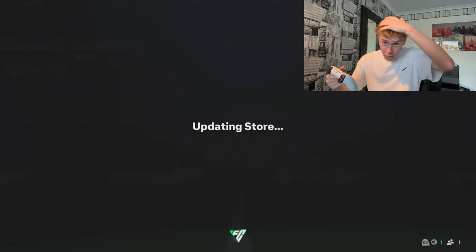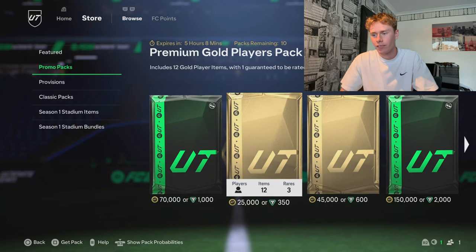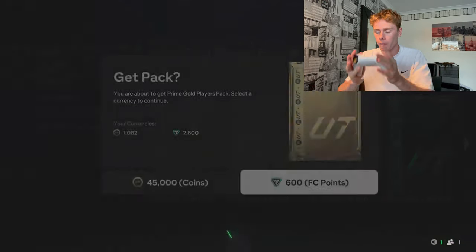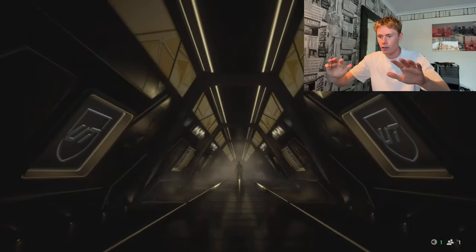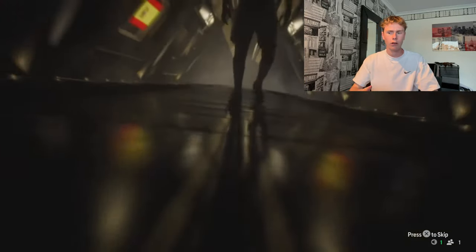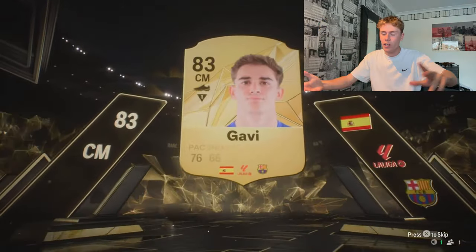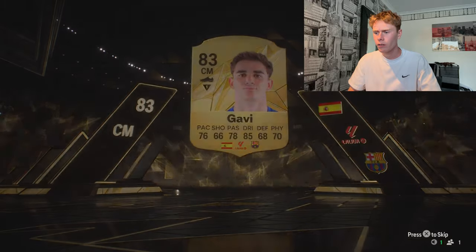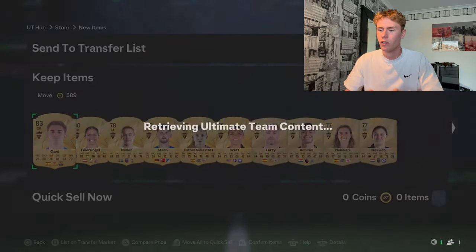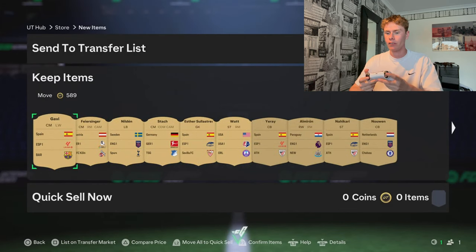We have two more packs left. I'm feeling a big player — let's do the second room. Countdown is going down — it's the men's, walking out. Spain, La Liga, Barcelona! It's going to be Gaby — I forgot about Gaby! It is Gaby, 83 rated. That's gotta be worth something to start. Not bad stats — can play left wing as well. Let's see how much Gaby is worth.